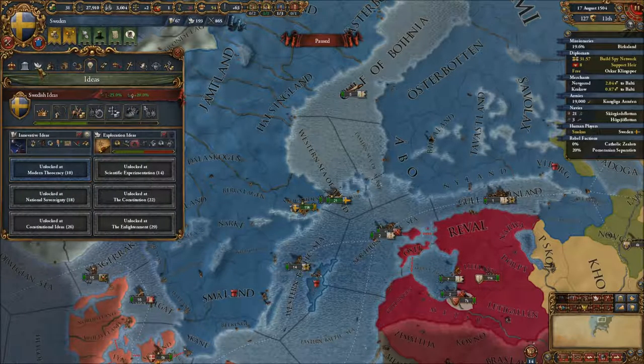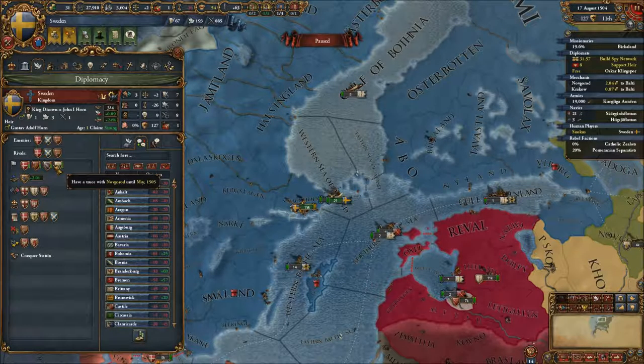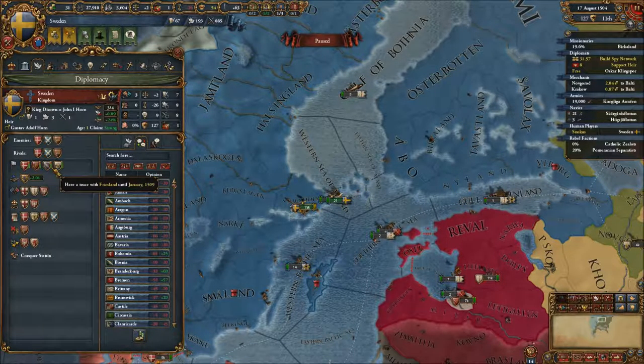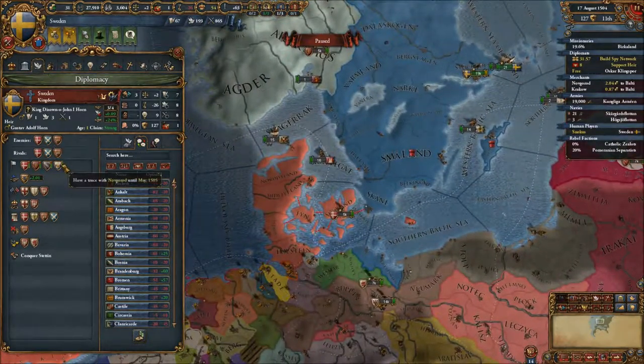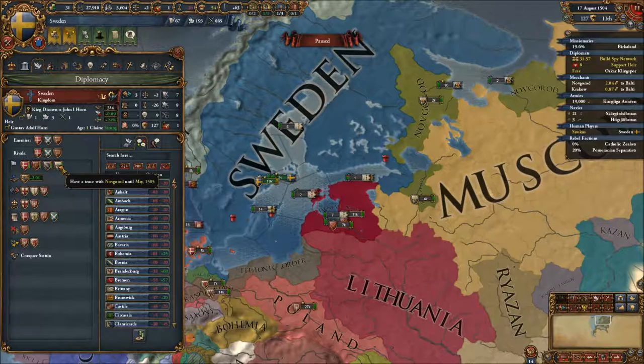War-wise, let's see who we have truces with. We have truces with Denmark, Norway, Friesland, and Novgorod — so we can't expand into Novgorod for at least one more year. Actually, maybe we can.